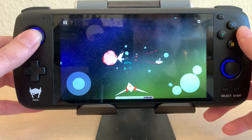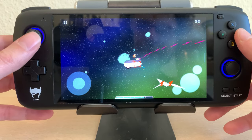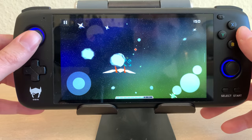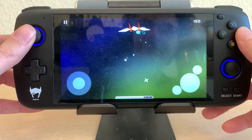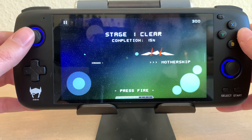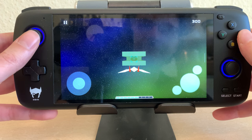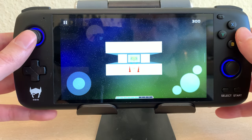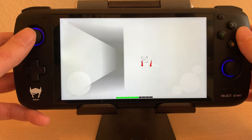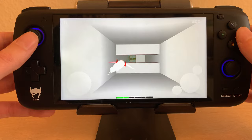You can shoot the asteroids too. Unfortunately it doesn't have auto fire — auto fire would be nice on this. So now I can go to the canyon or I can go to the mothership. Let's go to the mothership. I haven't played this level before — it's a neat little game. If you're into this kind of stuff, it's pretty cool.